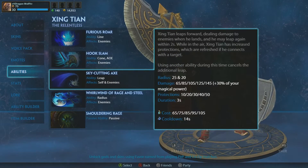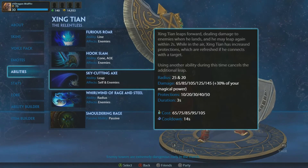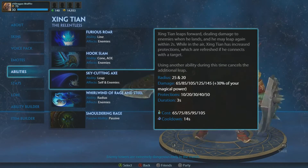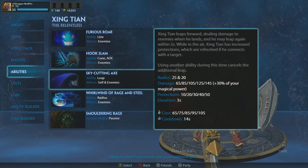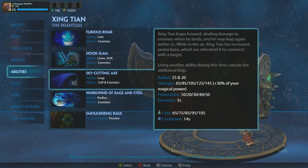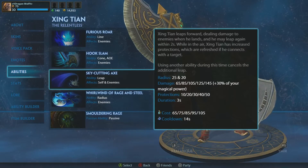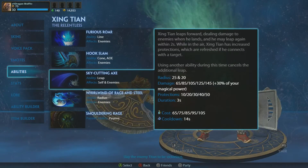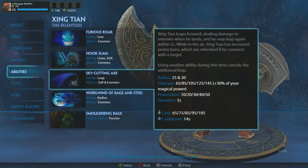Then we've got Sky Cutting Axe. This ability is very good and useful — it has a lot of different uses. While you're in the middle of the jump, you get extra protections, which might not seem like a big deal but it's actually pretty useful and has saved me on many occasions. You also get two jumps. It's pretty good for helping clear the minion wave early, and it's what you'll definitely want to level up if you're jungling. It's very good for jumping into the fight and jumping out of the fight.